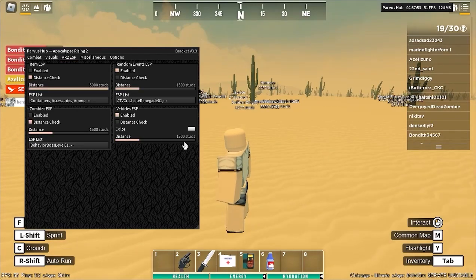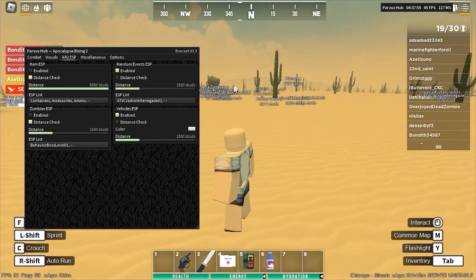And you got vehicles. Again, if you turn off distance check, you'll be able to see all the vehicles. And then as well with zombies, turn off distance check and you'll see them.